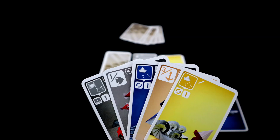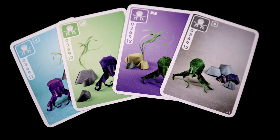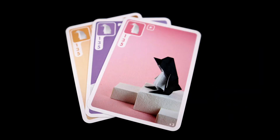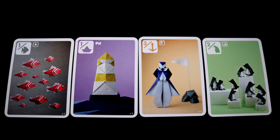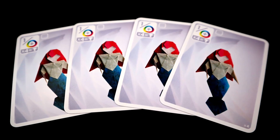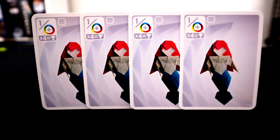As players draw and play cards, they're trying to gain points. Most played cards gain one point for the pair, but bigger points come from sets like octopi, shells, and penguins, as well as from the various scoring cards and mermaids, which score for sets of colors. Also, if you ever get four mermaids, you instantly win — but that is very, very rare.